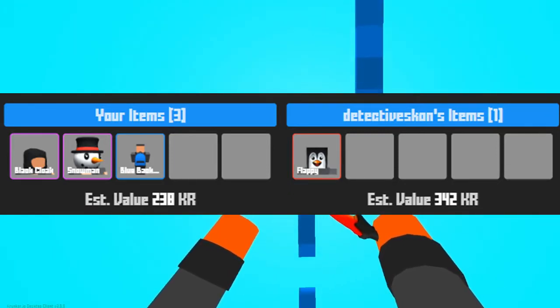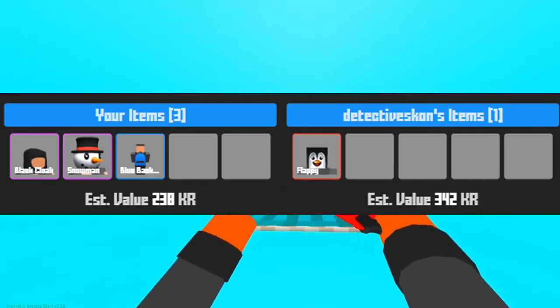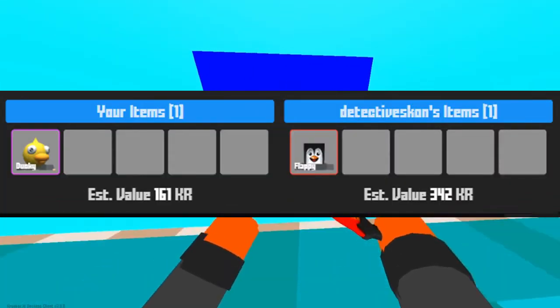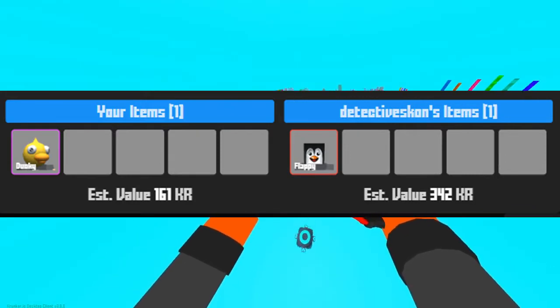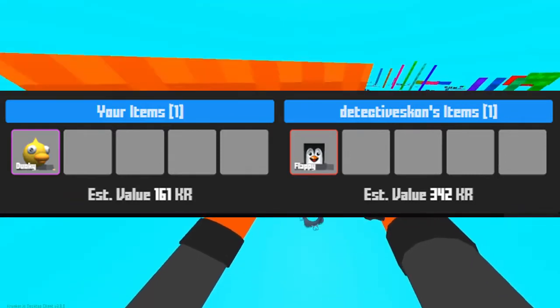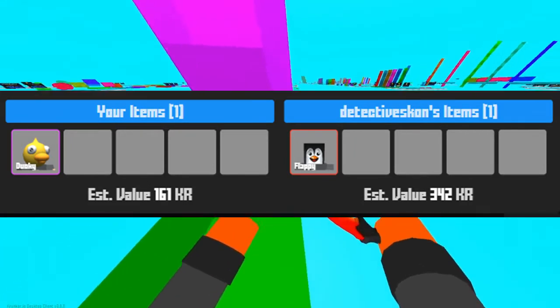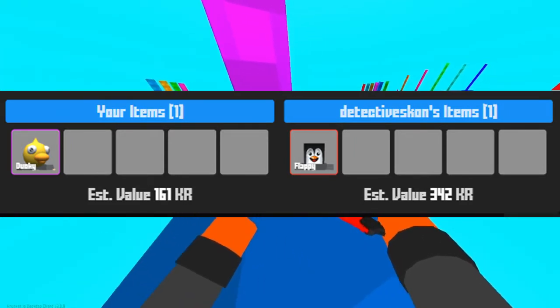This trade I almost had to decline, but after a second look at my inventory I realized I actually had two Ducky Head items, so I was definitely willing to do it. It's worth about 200 KR going into three to four hundred.